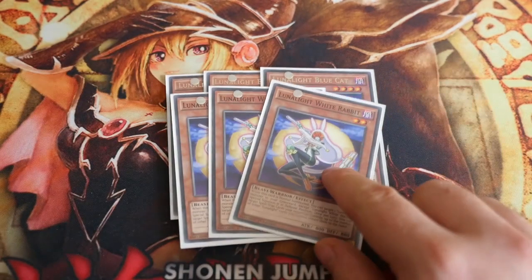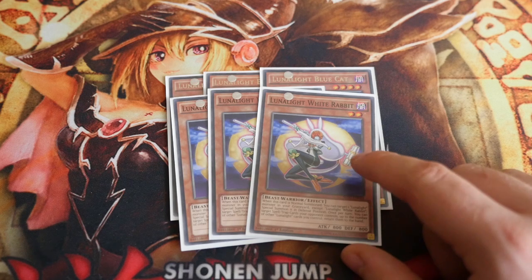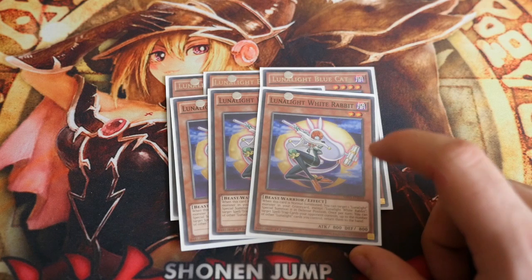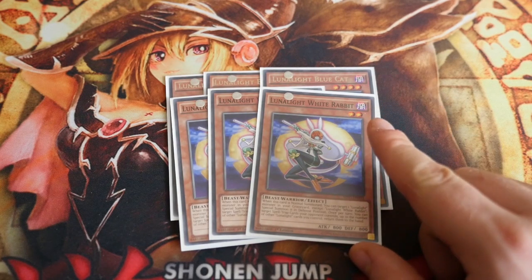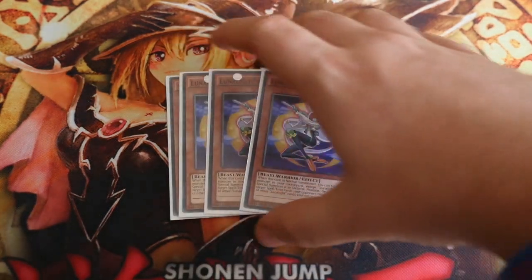Blue Cat circles nicely with Tiger, because Tiger has kind of the same effect: when it's destroyed by battle or card effect you can target a Lunalight monster in your graveyard and special summon it. 3 Lunalight White Rabbit — when this card is normal summoned you can target one Lunalight monster in your graveyard except White Rabbit and special summon it in defence position. Once per turn you can target a spell or trap your opponent controls — up to the number of other Lunalight cards you control — returning them to the hand. It's a nice little compulsive back row.